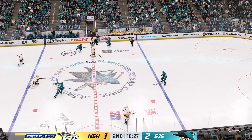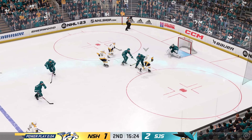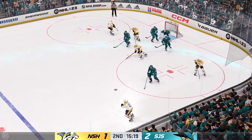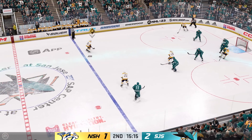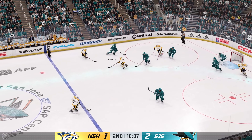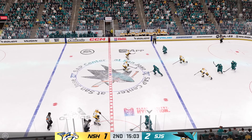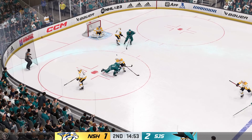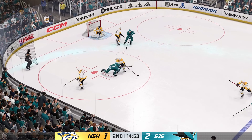Nice move by the goalie to get out close to the shooter. The Sharks get back to even strength as the penalty-killing unit delivers. They're going to rue that one — a chance to even the score, they didn't get it done, and we go back to even strength. Fires it — just wide of the net. Nashville's got the puck, moves it to Yossi.